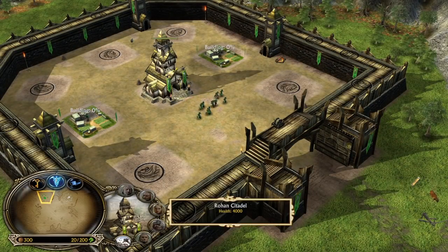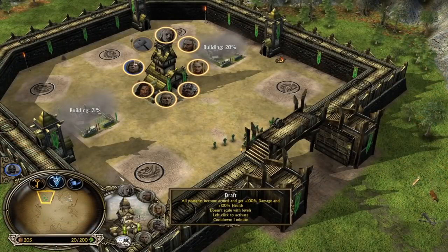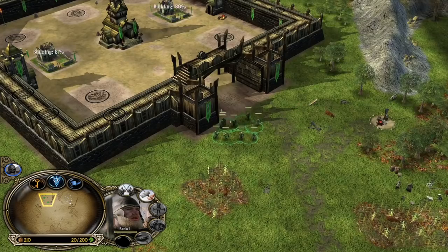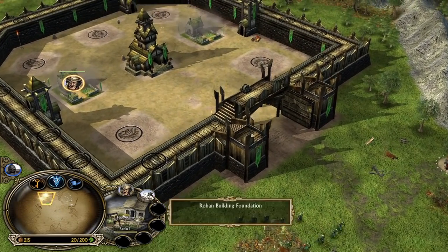Build two farms and recruit Merry and Brandybuck, give them some weapons to fight with, and use Draft. Let's wall check. Looks like the player at the bottom left side seems to be evil — either Isengard or Mordor — and that is the reason why we need to pressure him as soon as possible.